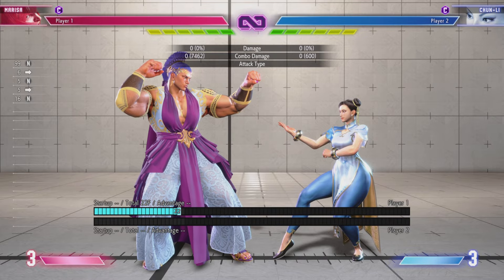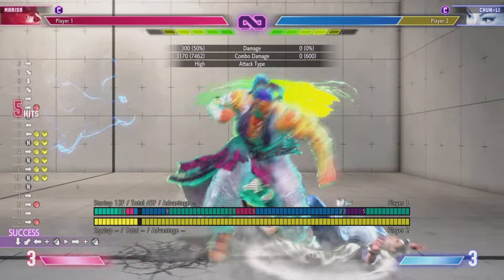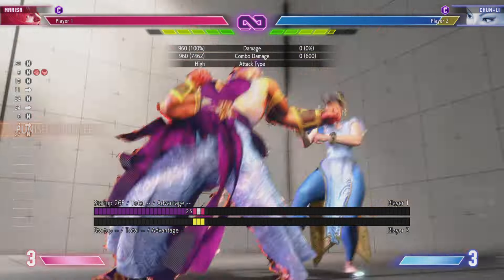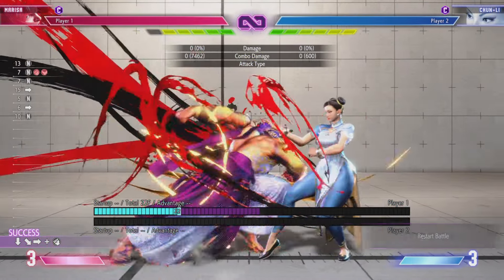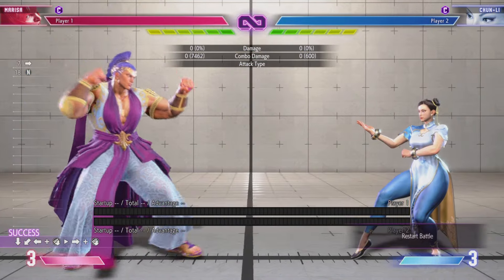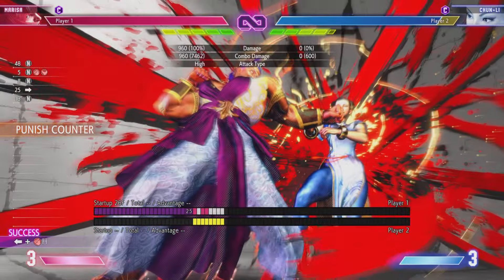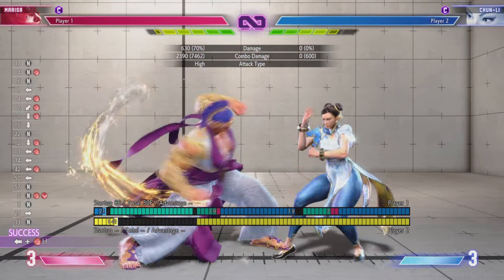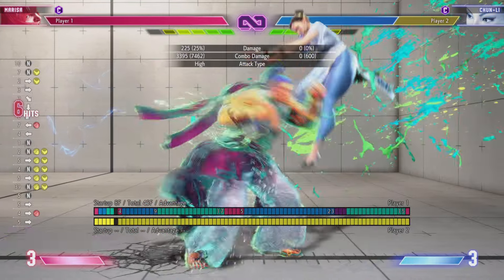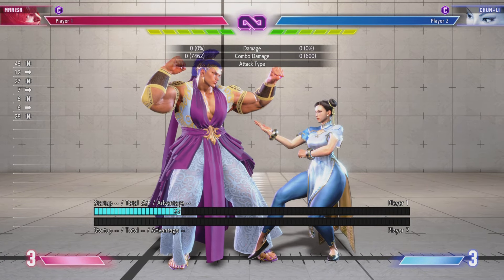The next big thing you're going to want to learn is: what do I do if I react to a DI? The answer is charge back heavy punch into back heavy punch into whatever extension you'd like. The secret — because I see a lot of people can't get this and opt for medium punch or just do the one charge back heavy punch — is to start charging once the camera starts to pan back to normal. Camera starts to pan back, and now you can do it.